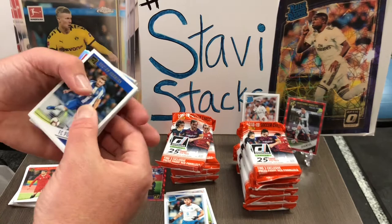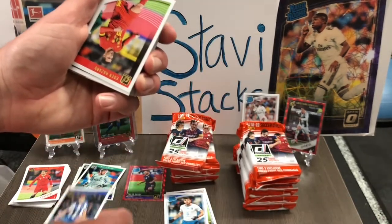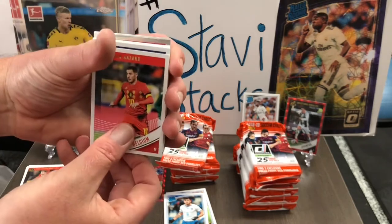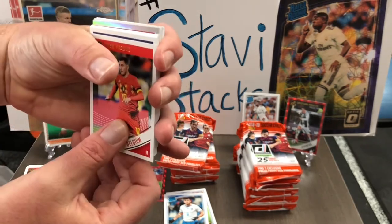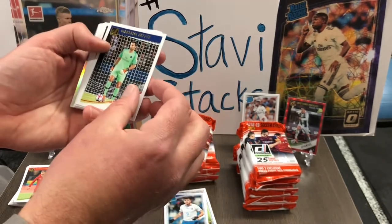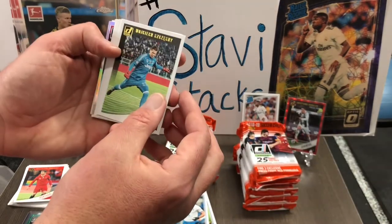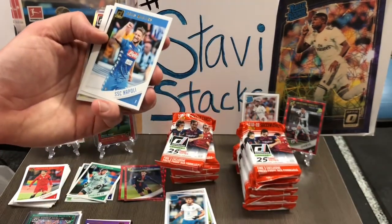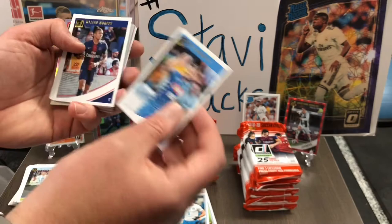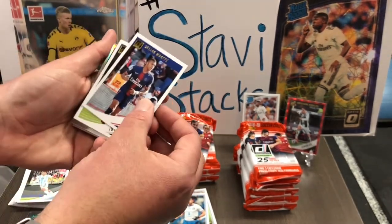I see a silver holo in here. Hector Herrera from Mexico. I just love seeing the shine when you see back in the pack and you see the shine coming. Those are nice. Eden Hazard! Oh, that's a good card — I don't think we've gotten Eden yet. Buffon. That's a cool Dries Mertens card — it's really nice.